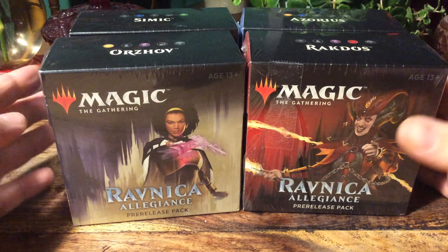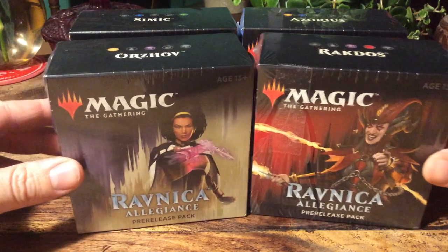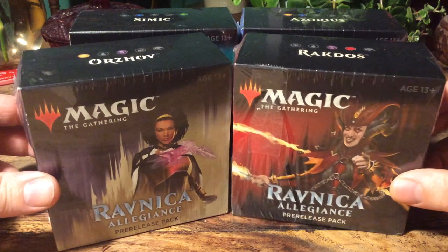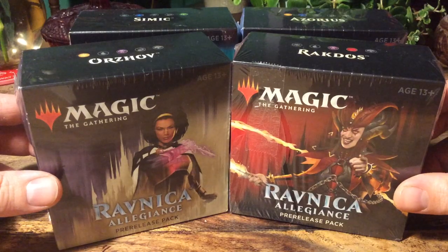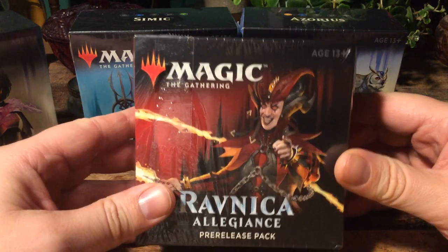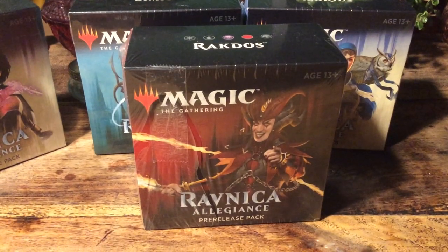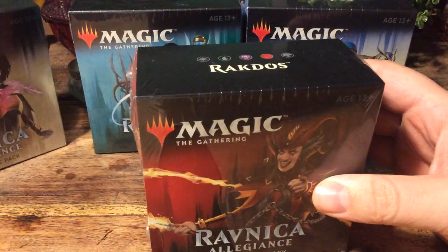Hello everyone! Today we will open up four pre-release packs for Ravnica Allegiance. We have the Simic, the Azorius, the Orzhov, and the Rakdos. I got these for my birthday today, so let's open them all up in one big video. I actually skipped the entire pre-release of this set, so I really have no idea how these boxes are compiled.